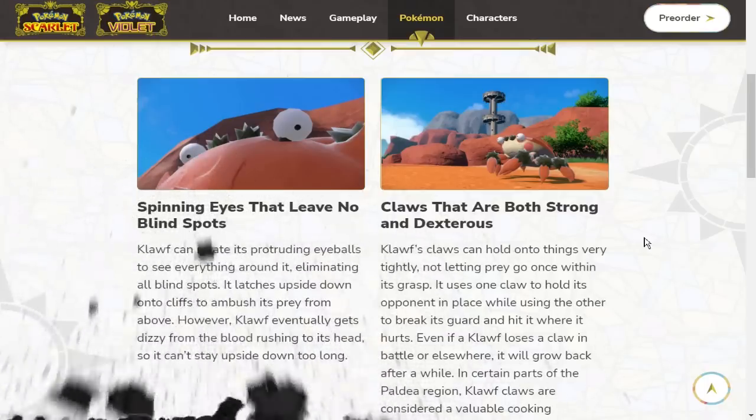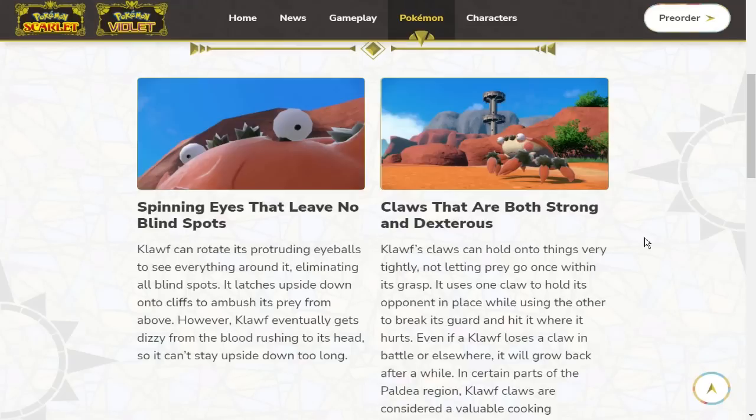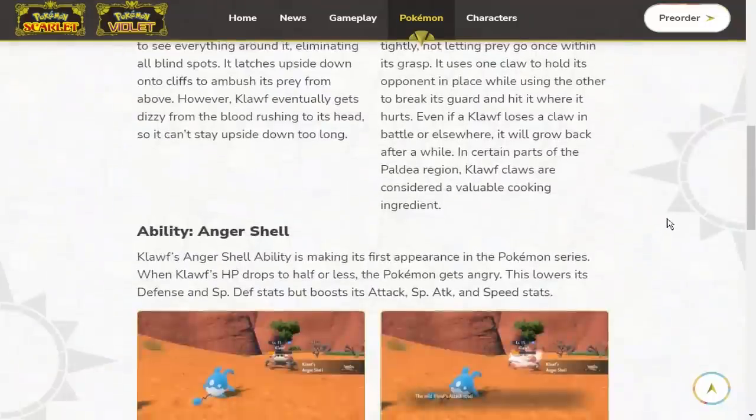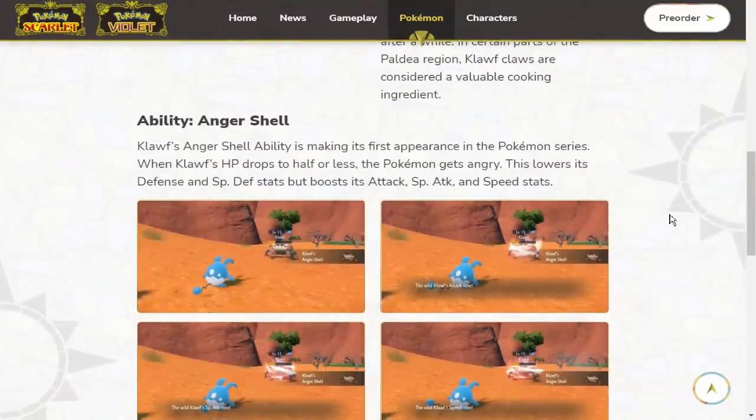Klawf has spinning eyes that leave no blind spots — it's because the name is 'claw' with an 'f' at the end. It has protruding eyeballs to see everything around, eliminating all blind spots. It latches upside down onto cliffs to ambush its prey from above. However, Klawf eventually gets dizzy from the blood rushing to its head, so it can't stay upside down too long. Its claws can hold onto things very tightly, not letting prey go once it's in its grasp.